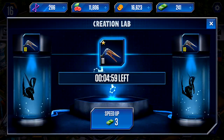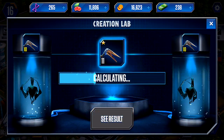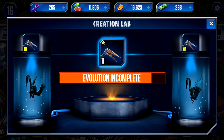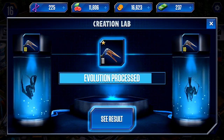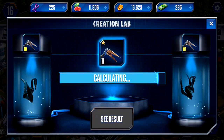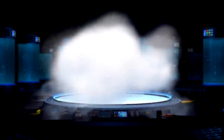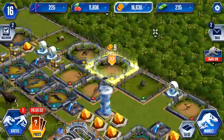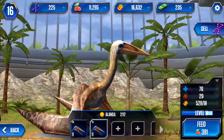Let me evolve these two. Five minutes. You know what? To get 25, I'm going to spend three dollars. And of course you don't evolve, costing me 40 more DNA. That's what I'm more concerned about, not the cash. The DNA is so hard to come by. Now I got you up to level 11, I should say.